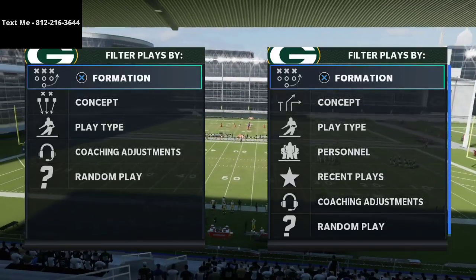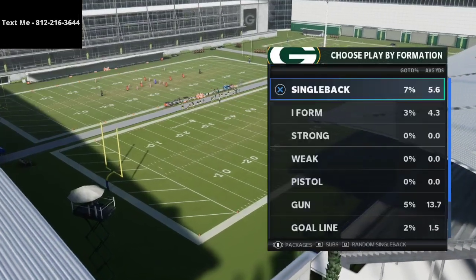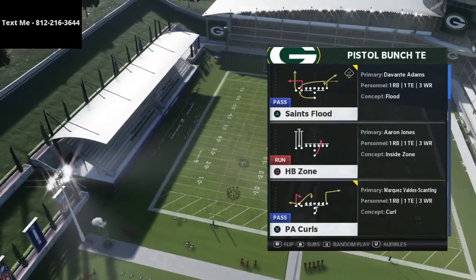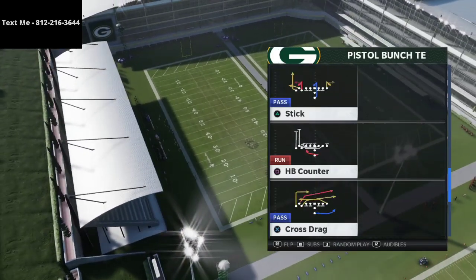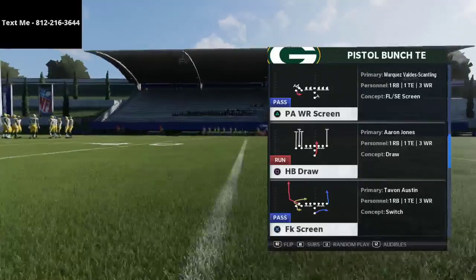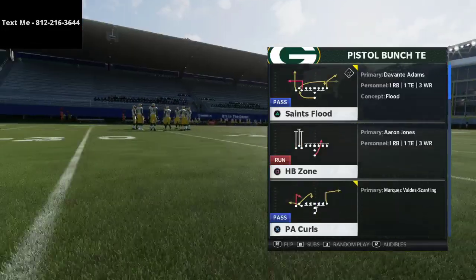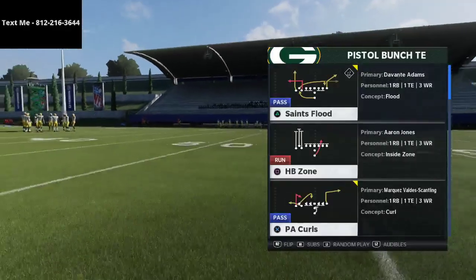I've been working out of the Saints book the last couple of days and one of my favorite formations is their pistol bunch tied in. I think they probably have the best pistol bunch tied in in the entire game. The strong power is a really glitchy run, the fake screen has a nice wheel or angle route to the slot receiver, but the play we're talking about today is Saints Flood - something I think I've slept on and maybe you have as well.